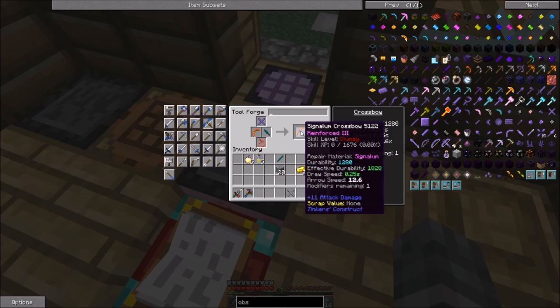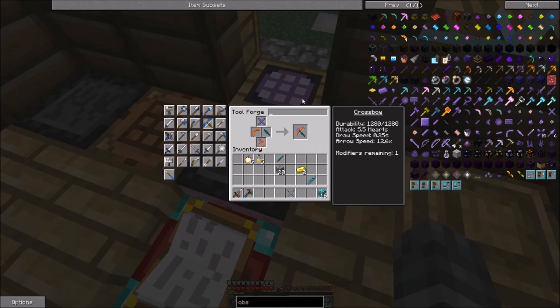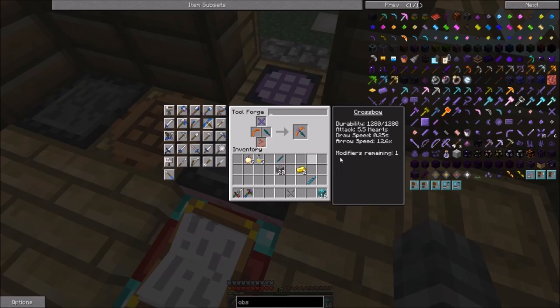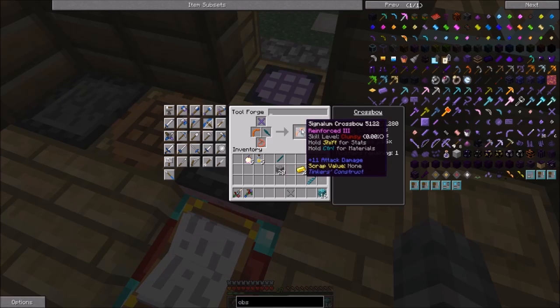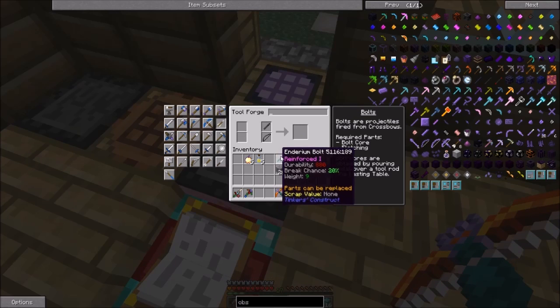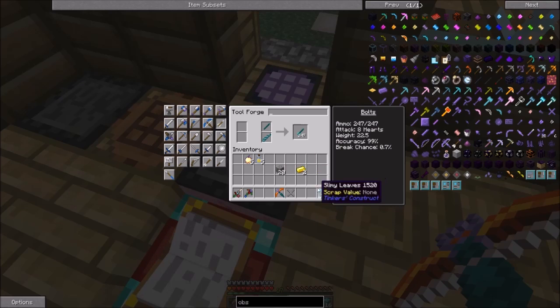Then we get this guy. And this is not it — well, maybe it is. Let's see. We have to take into account that we still need to make the enderium bolt. So we're just going to go out on a limb and make it. To make the bolt, we put this here and put this here, and that will give us this guy.